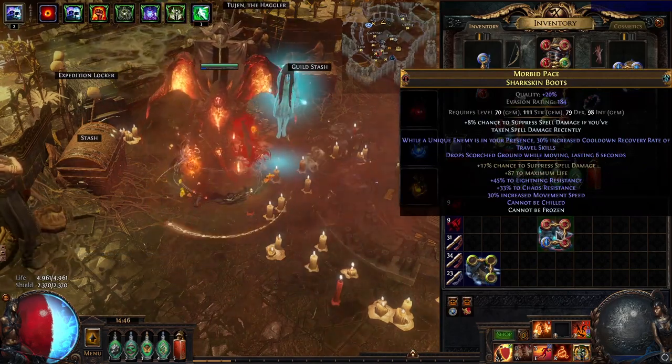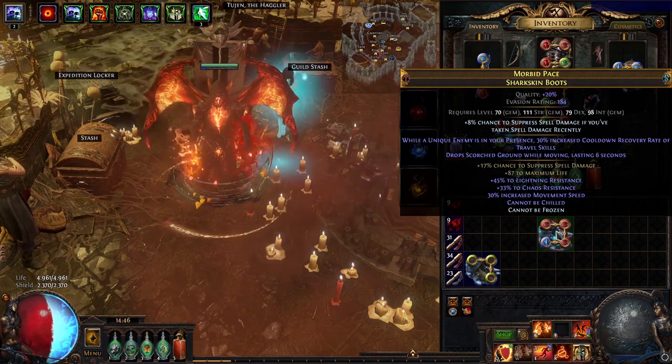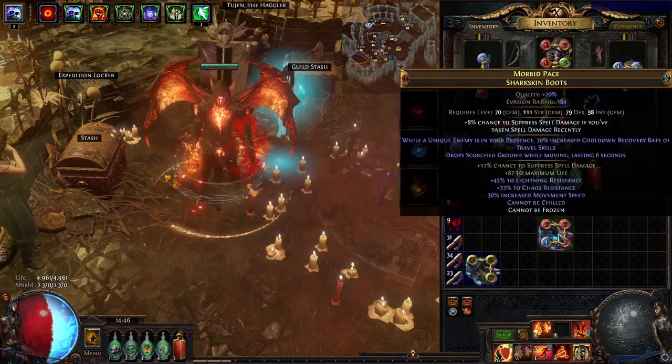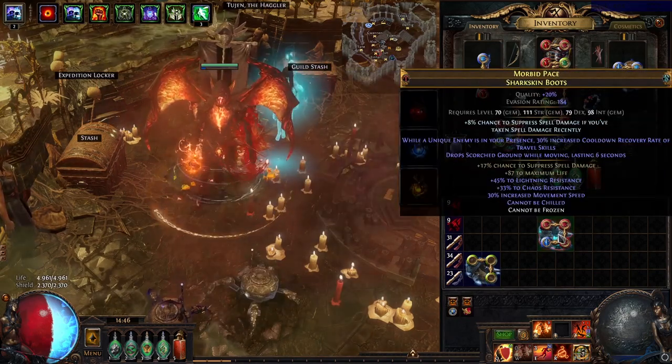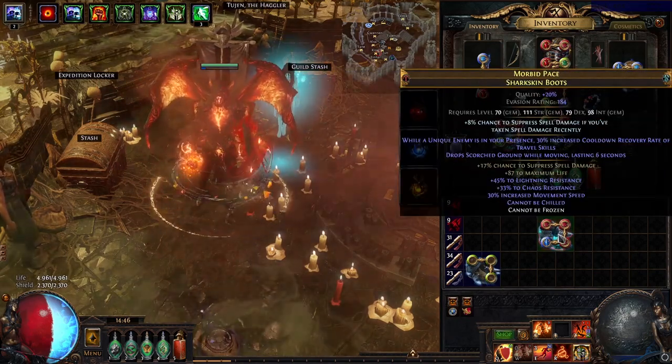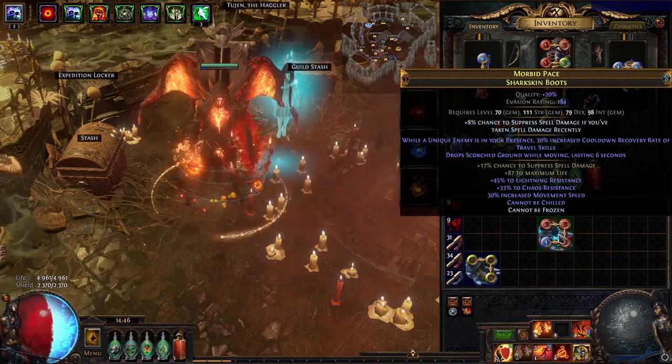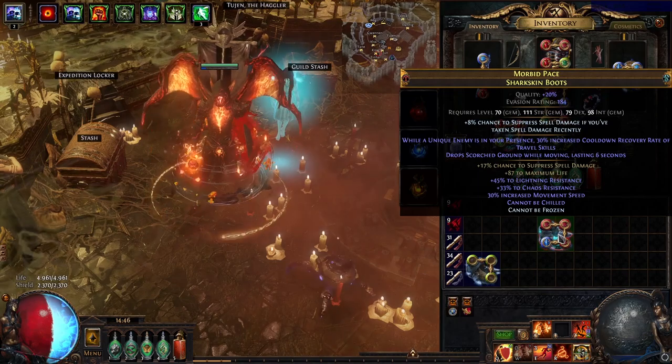Both if you use Fire Trap, Righteous Fire, or any Omni build, if you don't have an immunity to Chill/Freeze, these boots are a great option. They allow us to remove the Flask or change the Pantheon to make us more tanky. And in the case of RF and Fire Trap, a considerable improvement compared to the Maven boots.